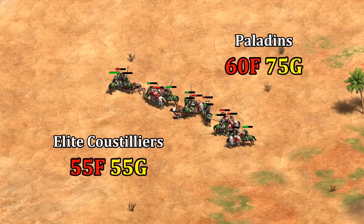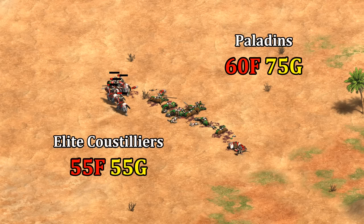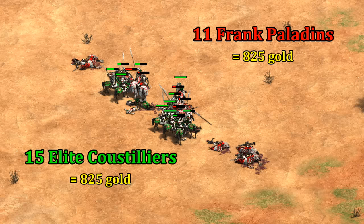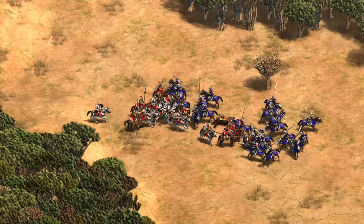Starting off against Spanish Paladins, it turns out they can't quite win with equal numbers, though of course they're much cheaper both in terms of food and especially gold. With equal numbers you should see a slight edge for Paladins, which if that wasn't the case would be a red flag. Once you consider Frank Paladins, the elite Custelier doesn't hold up too well with equal numbers. On the other hand, if we balance for gold, the Custelier easily beats Frank Paladins. The snowball effect is quite noticeable with two-thirds of their units left over.